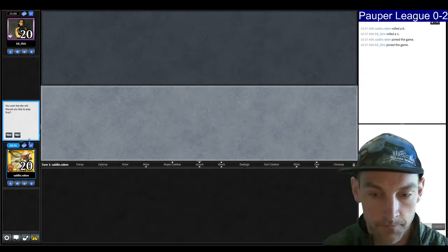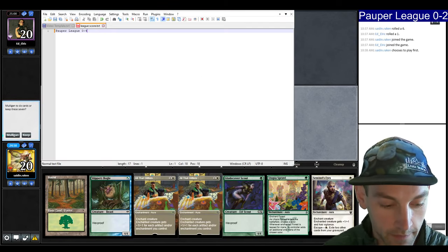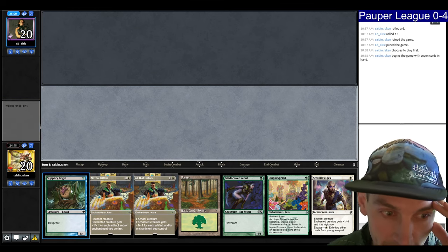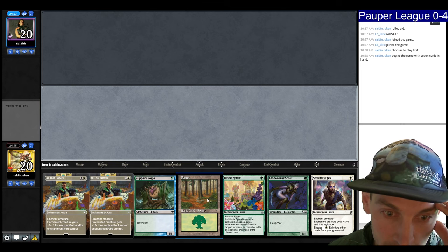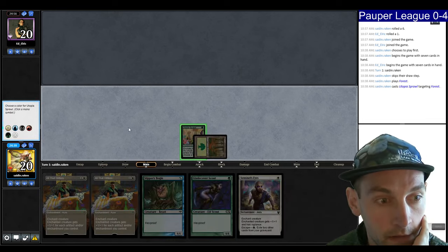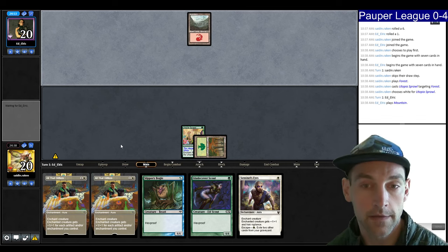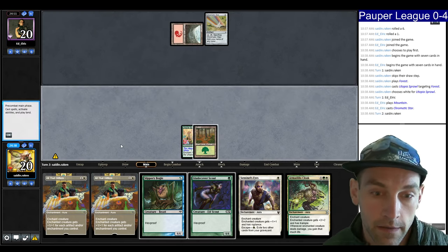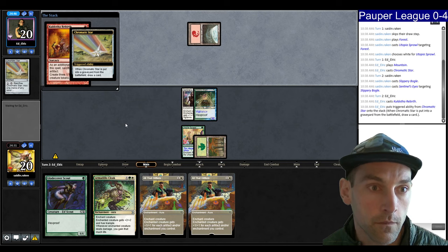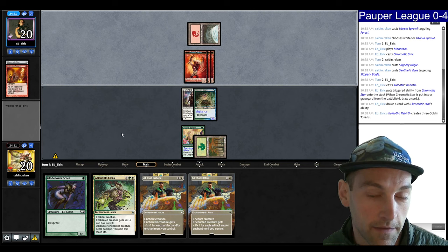Let's try one more for posterity — round five. I haven't been updating, but we are 0-4. Let's keep this hand: we have land, Sprawl on white, and then turn two Scout, Sentinel's Eyes, turn three Glitters. If we draw land we can go turn two Bogle, Glitters. Don't know what the opponent is on. They appear to be Mono Red — hopefully our Armadillo Cloak can win. It has to do with whether we can make our creature big enough.